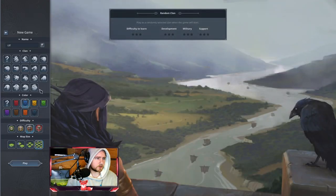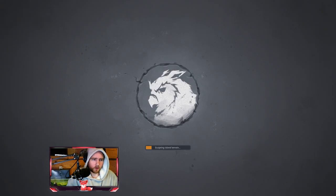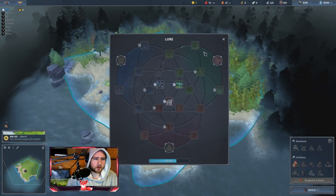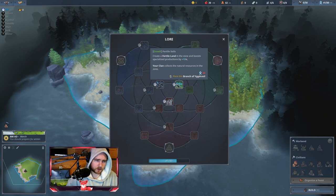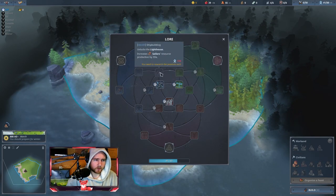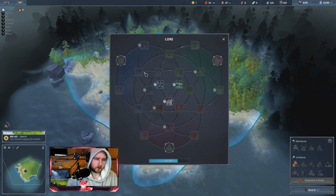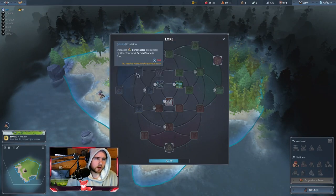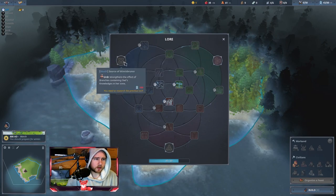Let's get into the clan first — the lore tree. The Owl clan's lore tree works entirely differently from any other clan. Instead of normal lores, you have a lore forest where every next lore gets more expensive. It starts at 60, then doubles each tier: 120, 240, 360, then 480 — so plus 120 each lore.